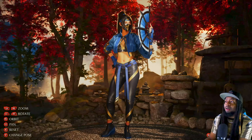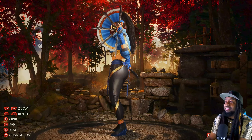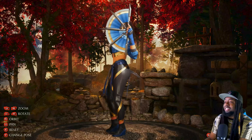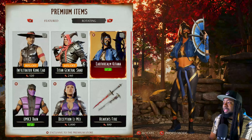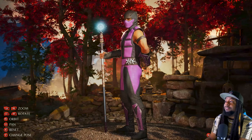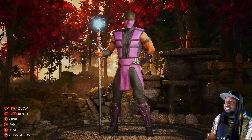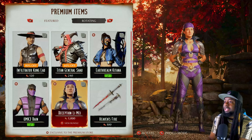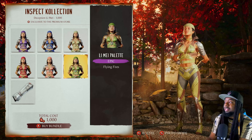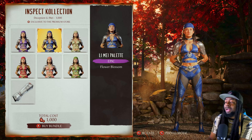Probably my favorite set of new skins we got in the game are these Earthrealm skins. Is this the best Katana skin in the game? I think it just might be — they should have just thrown this on as her main skin. We also got Ultimate Mortal Kombat 3 Raiden, which a lot of people asked for. He still has the staff but I think the staff adds to his aura. And we got a Deception Li Mei — not exactly the same but not bad either. Does she get romanced by Onaga again? That's the big question.